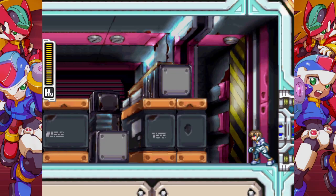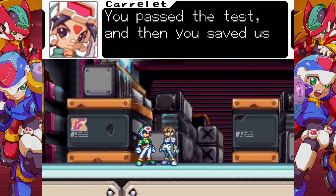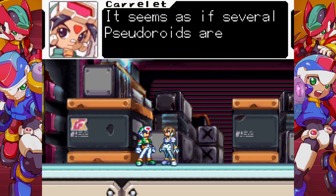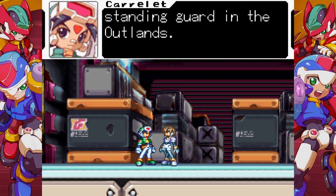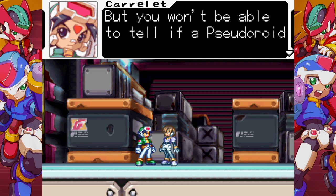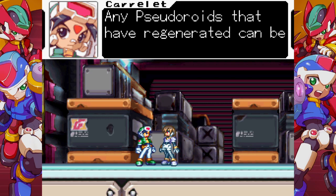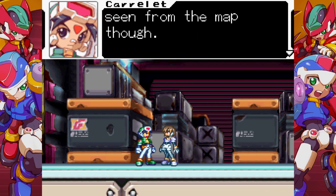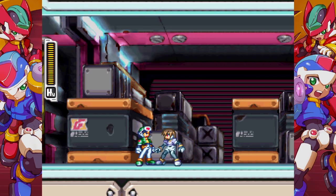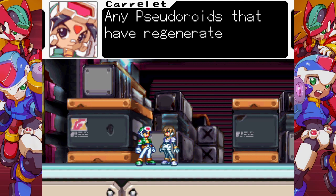Well, one of the crew is a guy, but that works too. How are you doing? You did great protecting this ship. You passed the test, and then you saved us. But there will be more tests on the road ahead. It seems as if several pseudoroids are standing guard in the outlands. You already know that the areas are divided into several blocks, but you won't be able to tell if a pseudoroid is in the block or not until you enter it. Any pseudoroids that have regenerated can be seen from the map — if the block is blinking red, then you know they have regenerated.